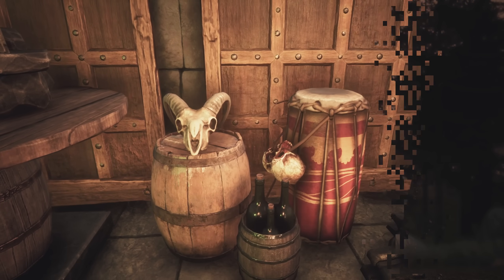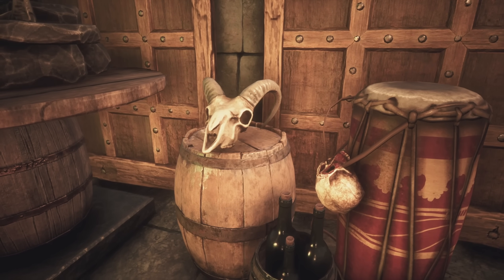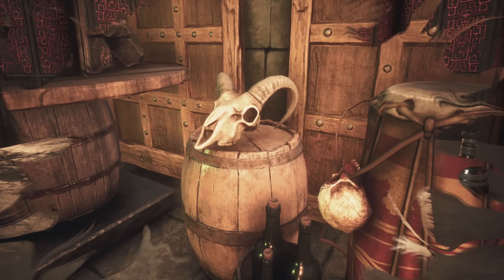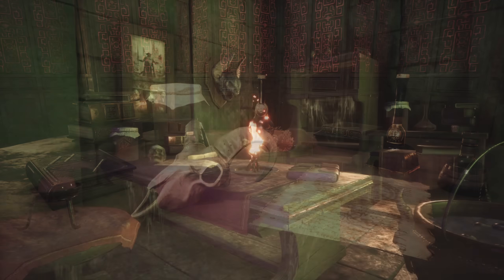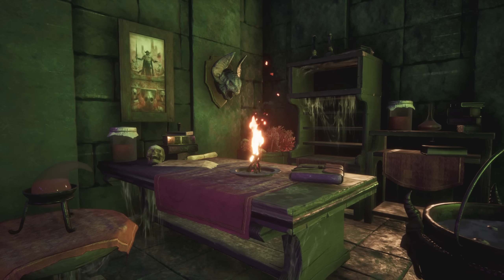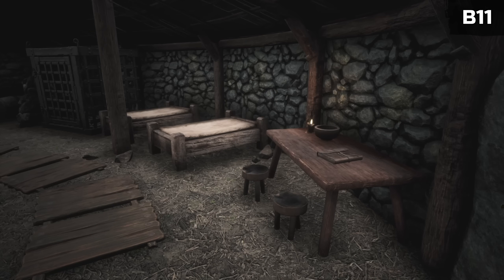Another skull, but this time from an animal, can be unlocked as part of the alchemy décor knowledge, which includes several other smaller items ideal for a sorcerer's study or mysterious laboratory. You can find a journal to unlock this knowledge at the Mounds of the Dead.